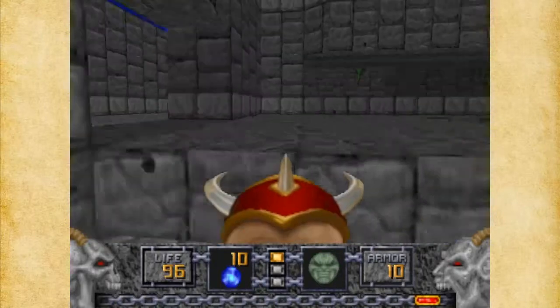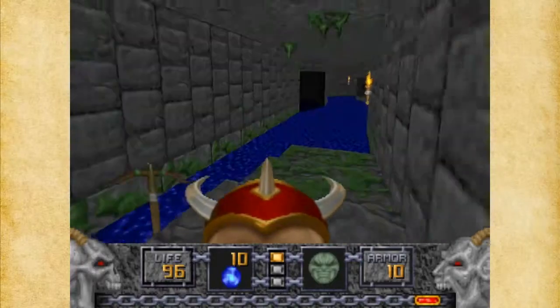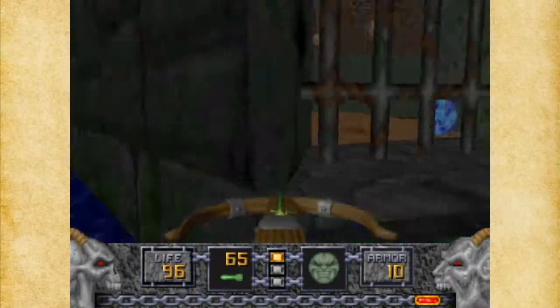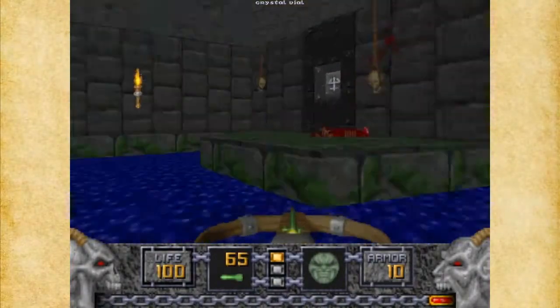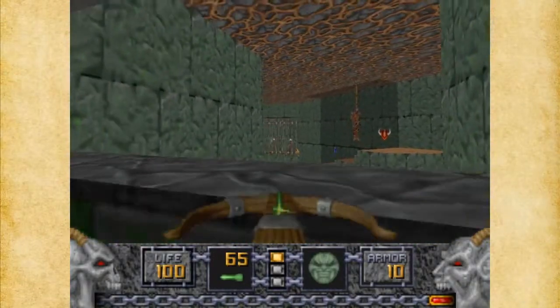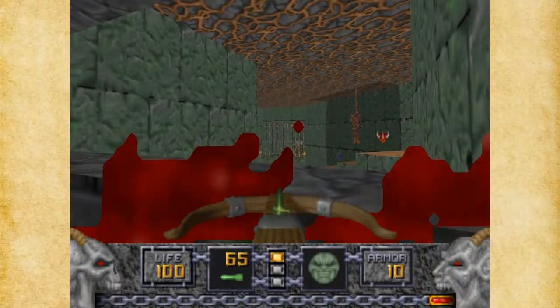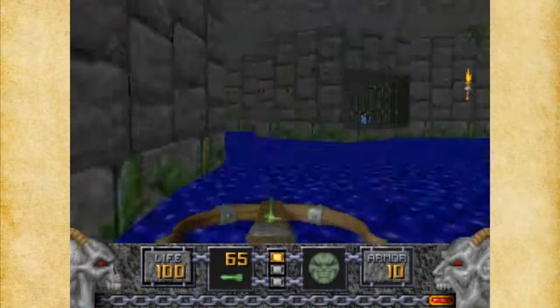By the way, where those two Ophidians were - those are secret rooms, so you'll eventually come across that. We went left last time, so I want to go right. If you go right you get the Ethereal Crossbow, which I forgot. This just loops back around to this section. I want to make sure I've got everything covered in here. There are a few more enemies in cages - those look like Ophidians to me, so I'm not going to worry about them just yet because they're a little out of range.